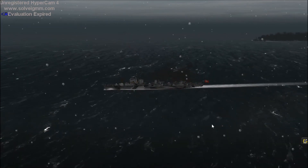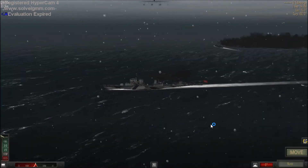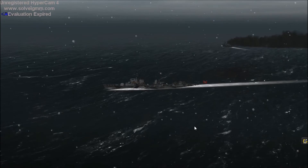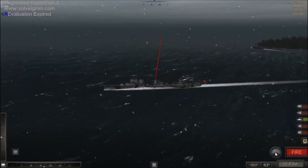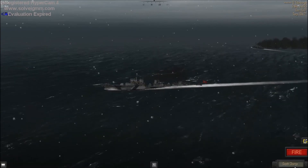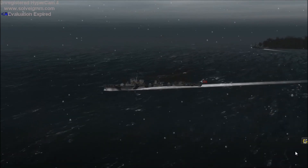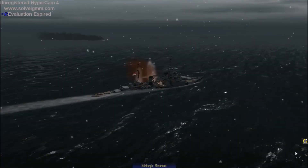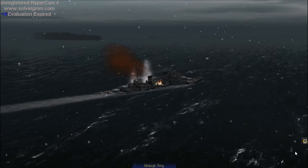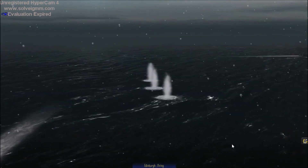Fire. They are 5.9-inch armour-piercing shells, so they should do damage. Surely they have to do some sort of damage. They are doing damage, because the Edinburgh is slowing down — not by much, but it is damage nevertheless. We've got a fire on board.